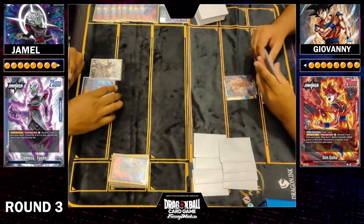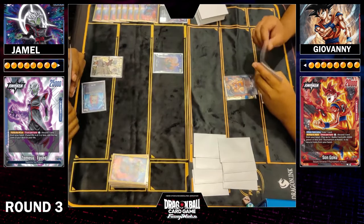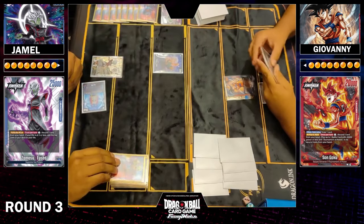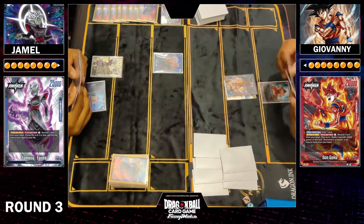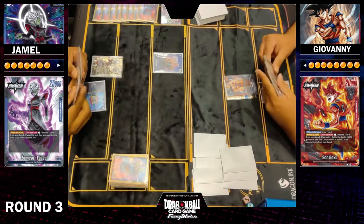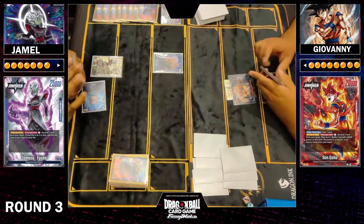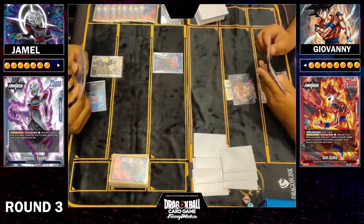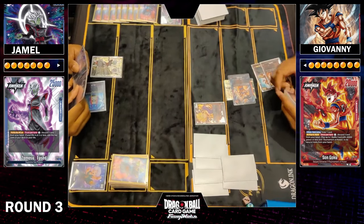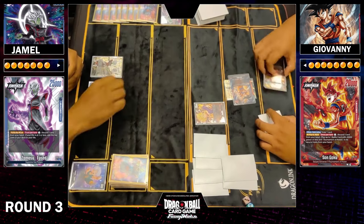We theorized this might be a tricky game for Zamasu — especially once Zamasu gets to two life, then Goku starts throwing Ribrians your way and it starts being bad. But even Zamasu can stabilize and go into the late game, survive a heavy turn from Topku, and just wipe the board. He might get away with it. There are two key cards I think to helping him gain advantage in this matchup early game.